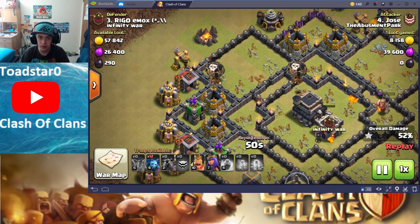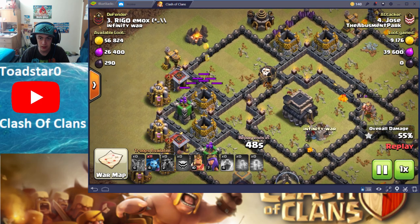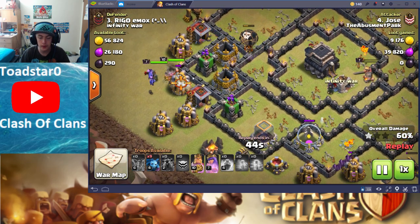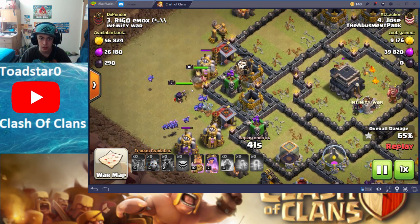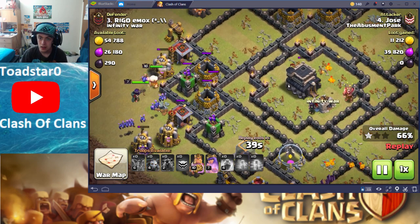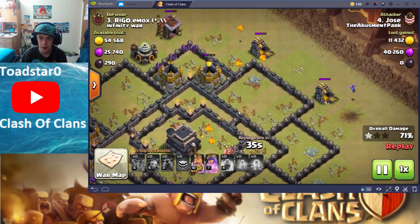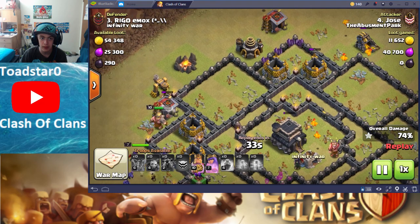Both balloons appear to die — yes, although that one is on full health. The Barbarian King and the Archer Queen actually go down to take out those two remaining Archer Towers. He spams all of his minions down as well. Lava Pups go ahead and take out that Town Hall, while all of the Lava Pups are just going ham on this base — that's crazy.